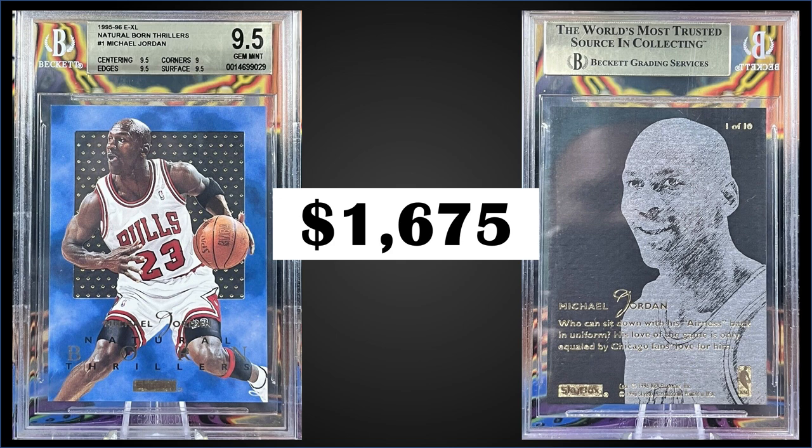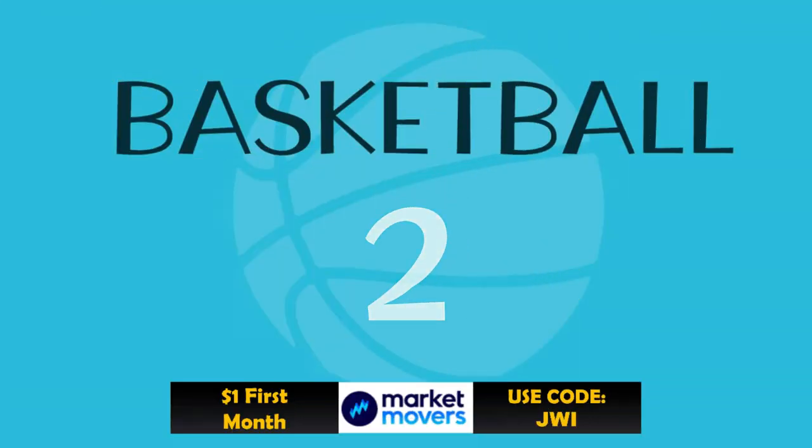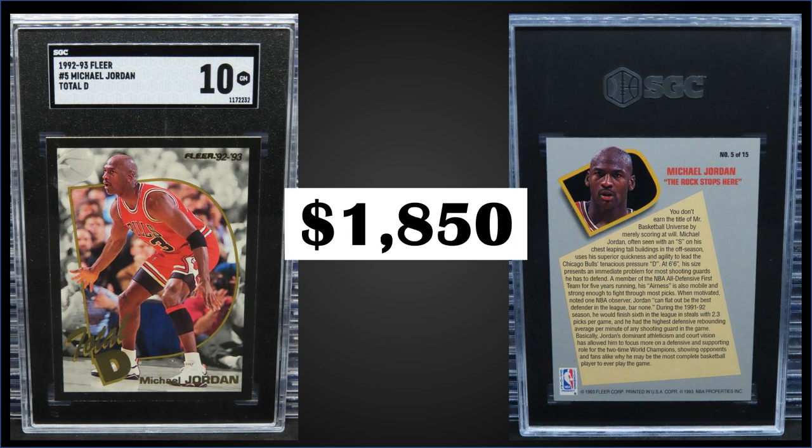Number two: from 1992 Fleer, the Michael Jordan Total D insert graded Gem Mint SGC 10. This card sold at auction for $1,850 in a Gem Mint tuxedo slab, with a pop of 3 and none graded higher. The Gem Mint PSA 10 pop is only 29 and they sell for over $4,000 — a big difference. The Total D inserts were inserted into Series 2 cello boxes of 1992 Fleer at a rate of 1 in 5 packs; those cello boxes have recently sold for around $220–$260.